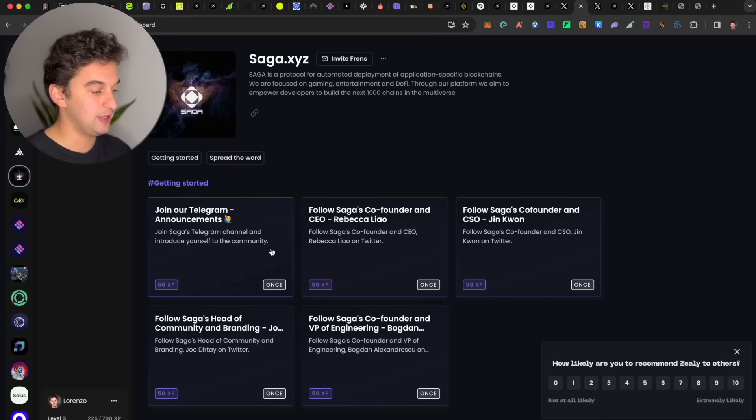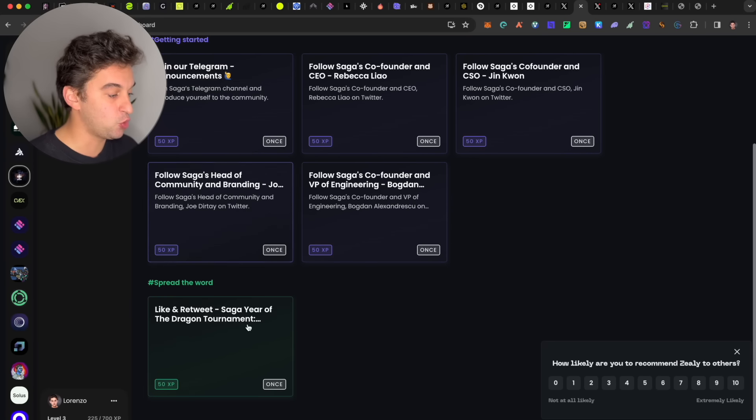Next up is Saga. It has the possibility to complete some quests on Zealy — like and retweet, super simple. Join their Telegram announcement channel, and follow them on Twitter. Saga is a web3 scalability protocol for the automated deployment of dedicated block space and is very much talked about. There are community airdrop eligibility criteria for Saga as well — make sure to go and have a look and do all of the quests.